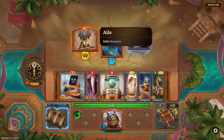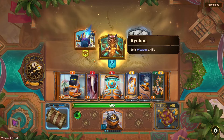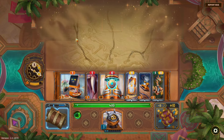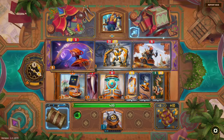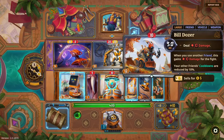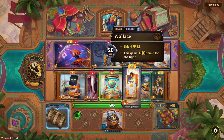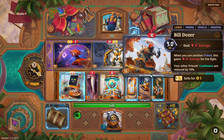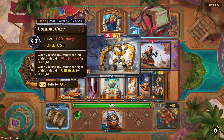I'll grab another income. I don't think I want weapons — I want some type of haste thing. Let's take a look at large options for Dually. I've seen Force Field, Combat Core, and Bulldozer. 'When you use another friend, this gains 10 damage; your other friends' cooldowns are reduced.' 'When you use any item to the left of this, this gains 10 damage; when you use any item to the right, this gains 10 shield.' Four-second cooldown.